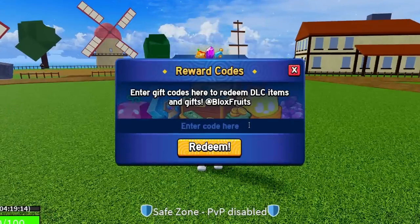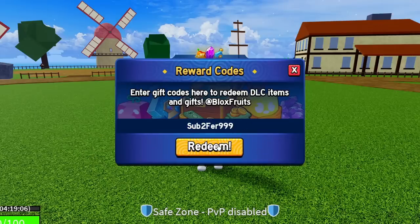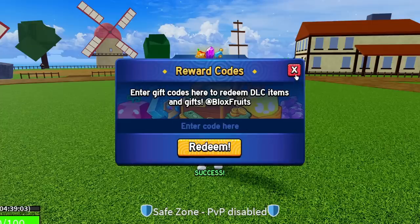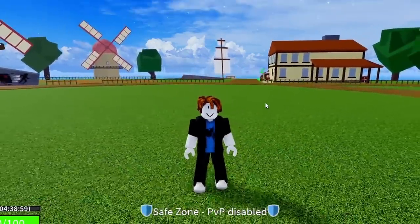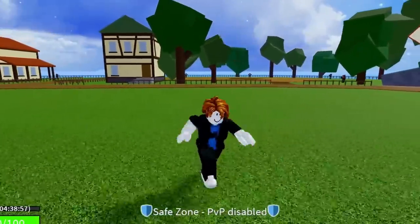The next code is SUB2FER999 — S-U-B-2-F-E-R-9-9-9. Redeem this code — success, as you can see that code is working like every code shown so far in this video.